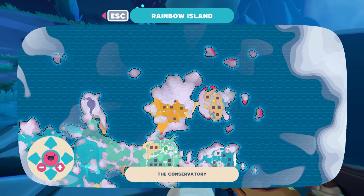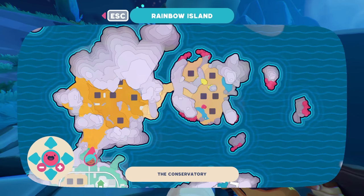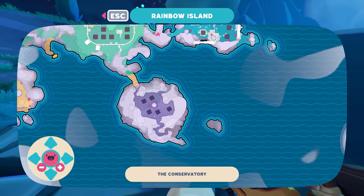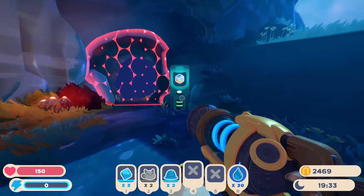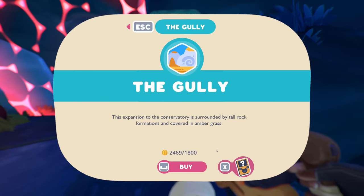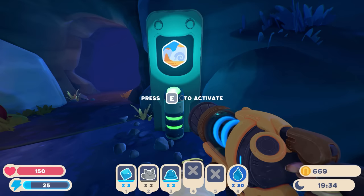If anything, it'd probably be the area over here because there's water there. That means I need to unlock two areas. This one costs 1800 and we have 2400, so we're probably going to do it. This expansion to the conservatory is surrounded by tall rock formations and covered in amber grass.